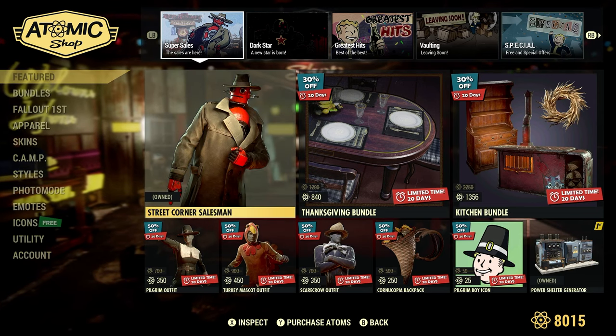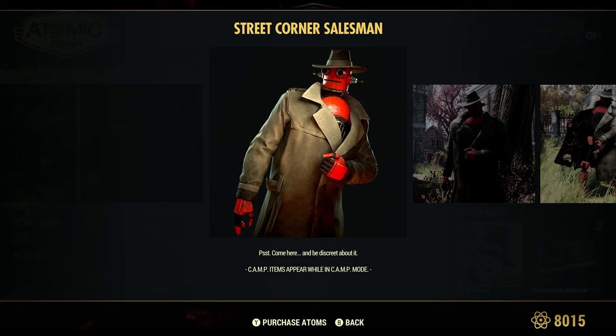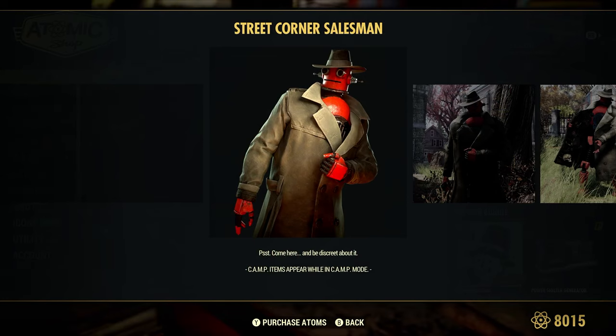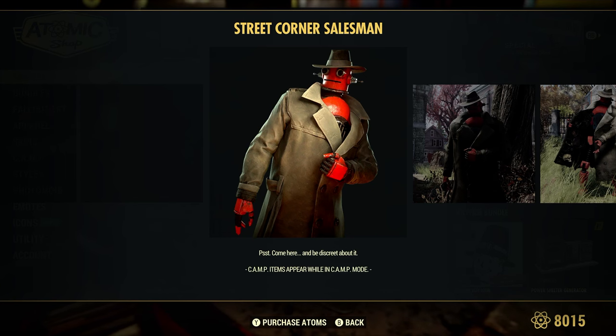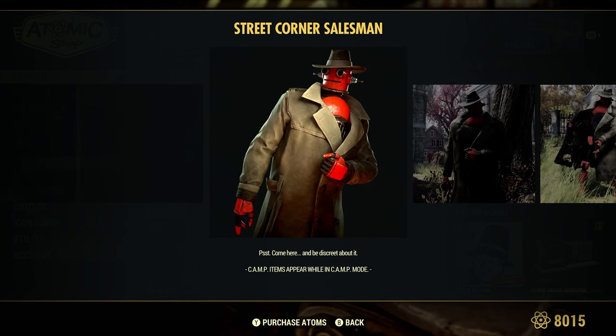It's right here in the featured section — Street Corner Salesman. It was 700 atoms to buy. Come here and be discreet about it. Camp items appear while in camp mode. Pretty cool, 700 atoms.